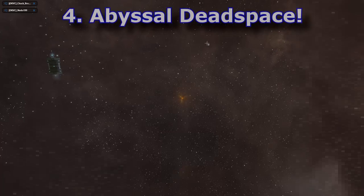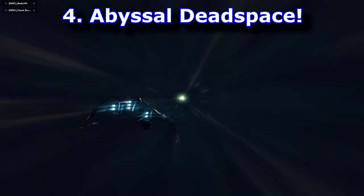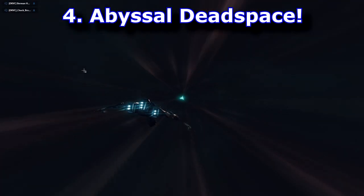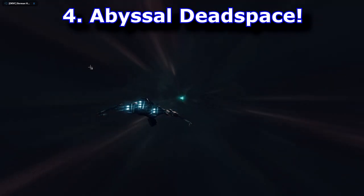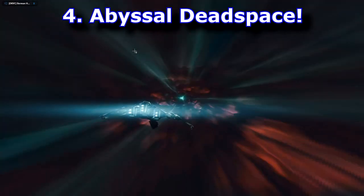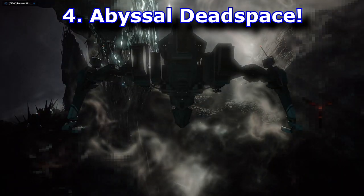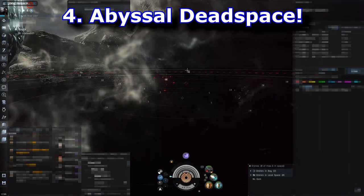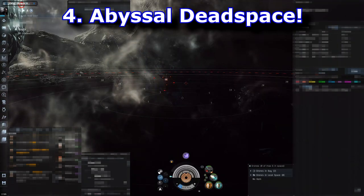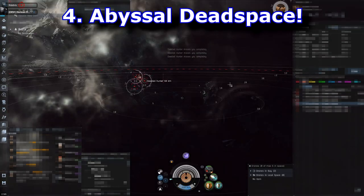Number four is running the Abyss. I know this might sound obvious, and technically you can do this anywhere, but running it in your home wormhole is arguably one of the safest places in the game. If someone shows up to try and catch you, hopefully you'll have the full force and protection of your corporation behind you ready to kill those guys.